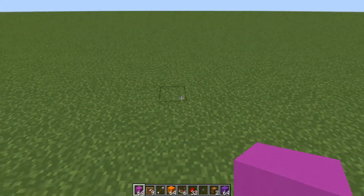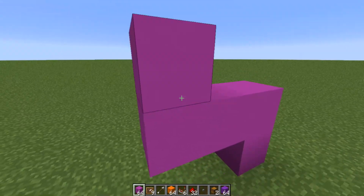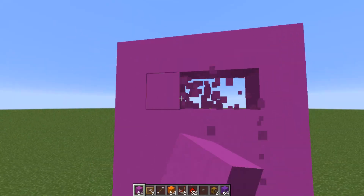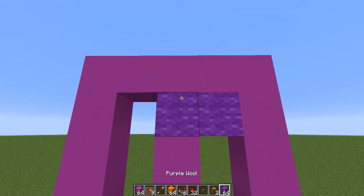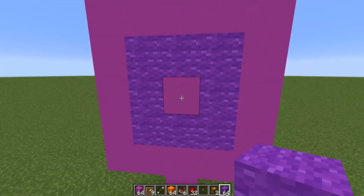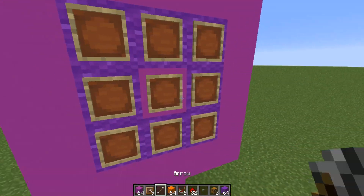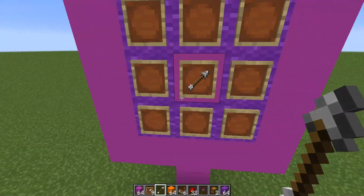We're first going to start off by building the wall for the vending machine. You want to go up two blocks and make a 5x5 grid on this block right over here, just so you can put all your items on the vending machine. Once you have your 5x5 grid, you want to punch out these eight blocks and replace them with any other random blocks — these are the blocks we're going to put our items that we're going to sell on. This block over here is where we're going to put our spinner arrow. On all these blocks you want to place item frames, and on the middle block, place your arrow. We don't need to put the items in right now — we'll do that at the end of the video.